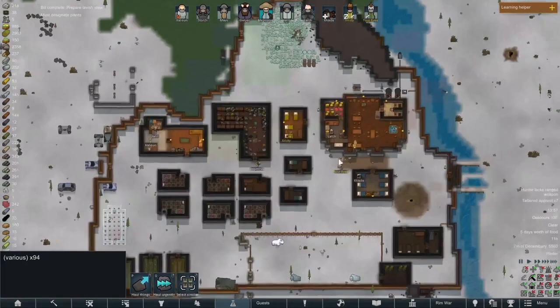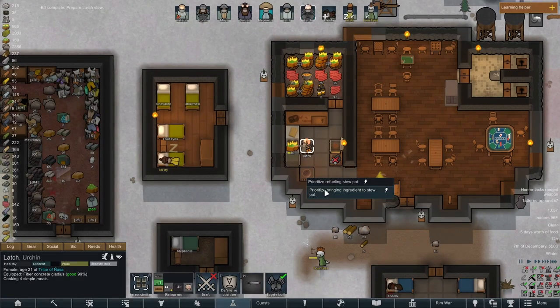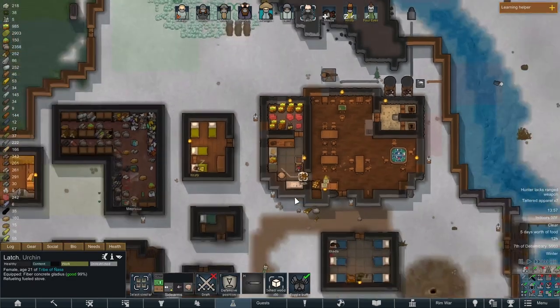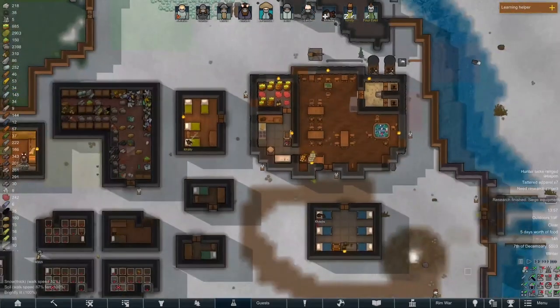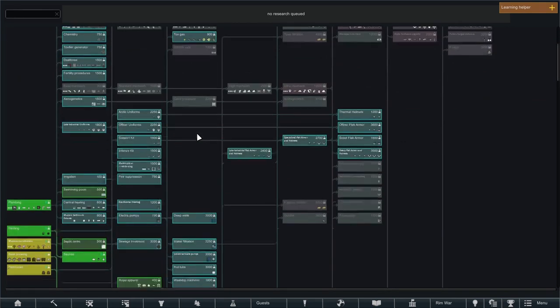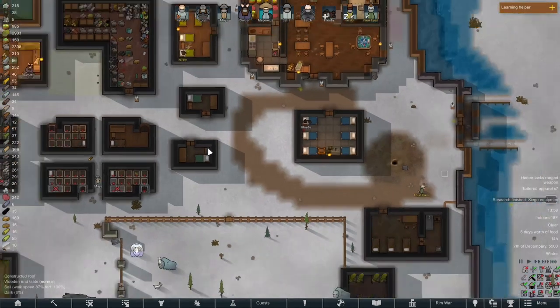We have completed the bill to make a lavish stew — let's go ahead and bring it into the stew pot. Now we must wait three days and we will have some lavish meals. And we have finished researching siege equipment, which brings us back to the research screen wondering what we should research next. Let's research writing — let's figure out how to write books. I feel like that's good.